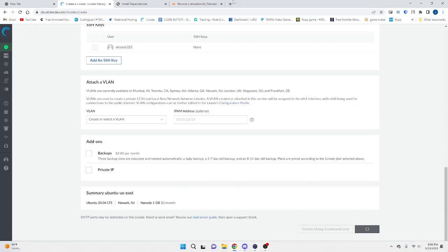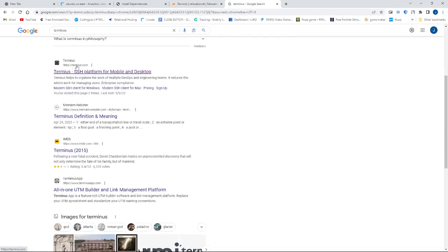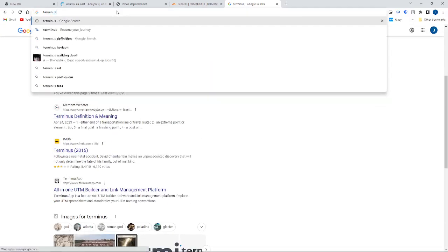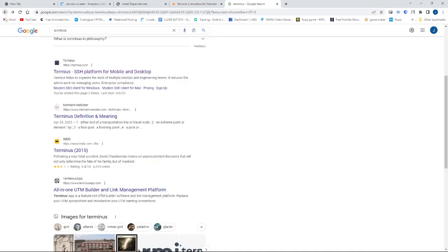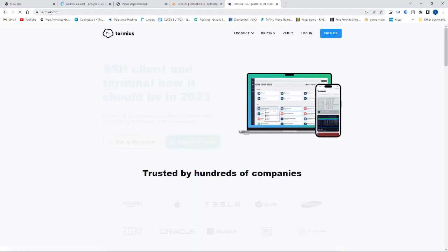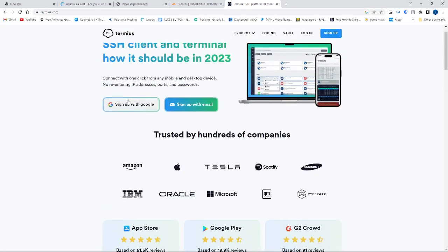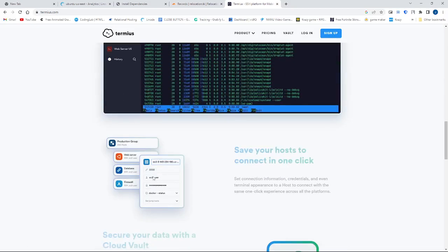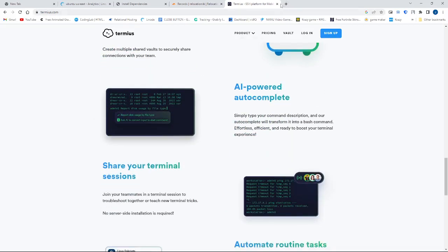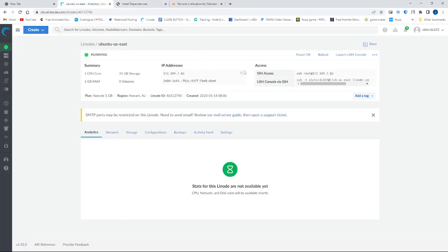I'm using Terminus, by the way — you just go to Terminus.com and press sign up. I'll be setting all this up.